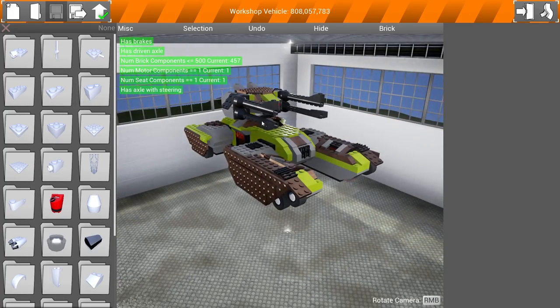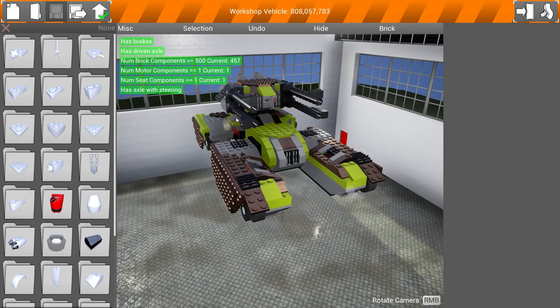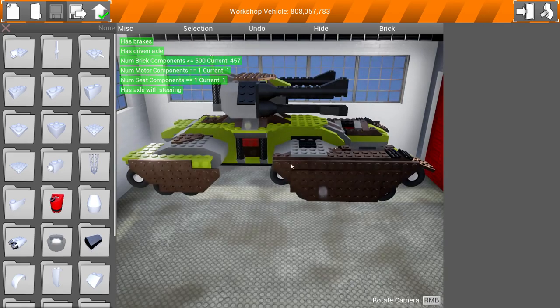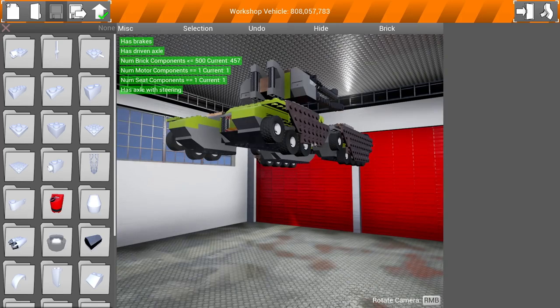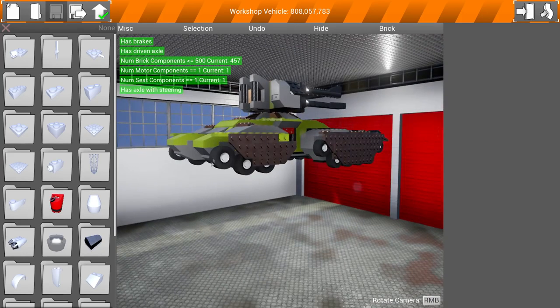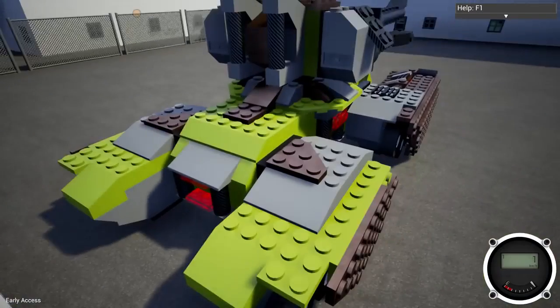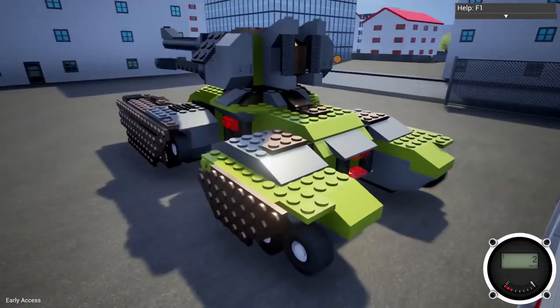Obviously the turrets on the sides here — there are four cannons on this thing. The cannons on both sides are fully equipped with actuators, so they can raise and lower. What's really neat is there are actuators on all four wheel pads over here. There are like little pods of wheels, and they too can rotate. So if you're stuck on something, these will help — I'll just show you guys. Let's go ahead and spawn this thing.